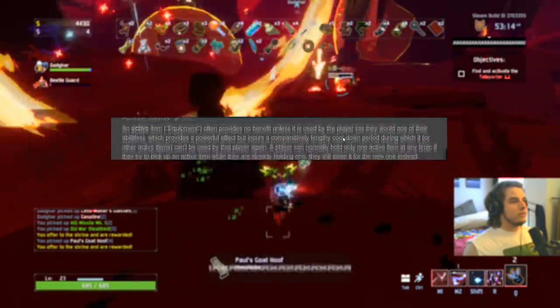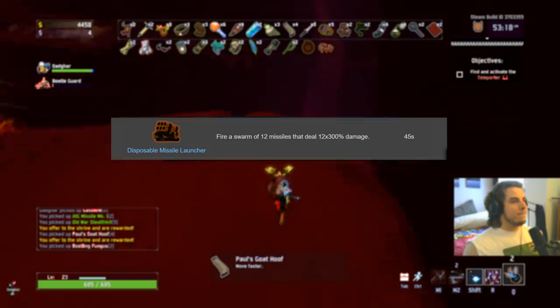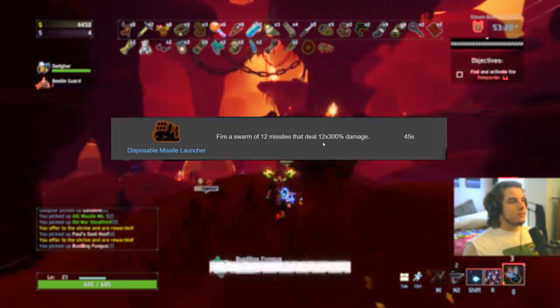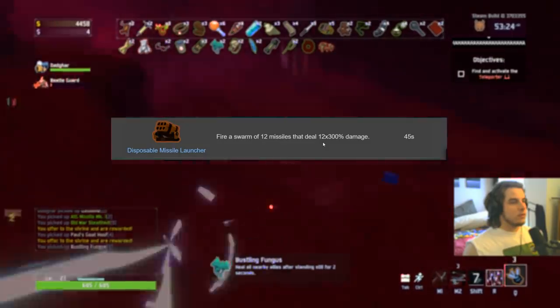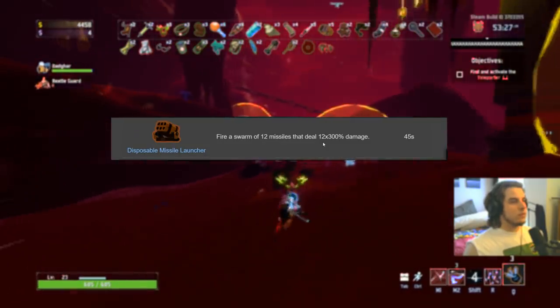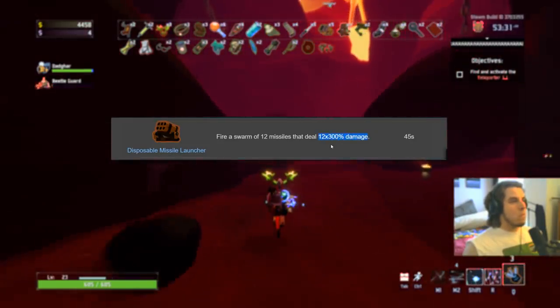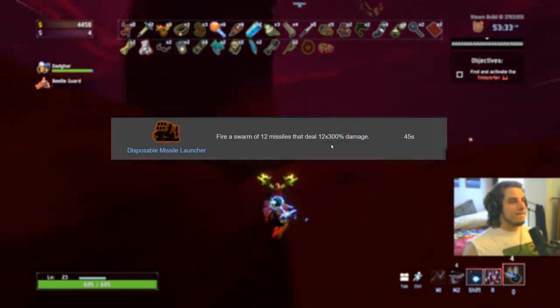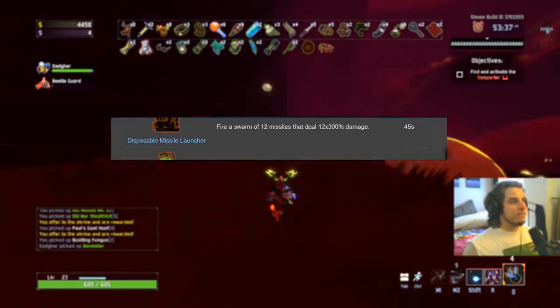Now moving on to the active items — equipment. Starting with Disposable Missile Launcher: S-plus only if you have Gesture of the Drowned and fuel cells. Every other time, C. It's really strong once fuel cells are up and going, but you really need Gesture of the Drowned before the damage becomes powerful. Otherwise I'd always recommend Royal Capacitor, BFG, or a Primordial Cube.